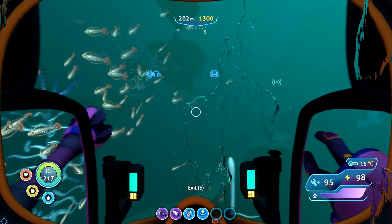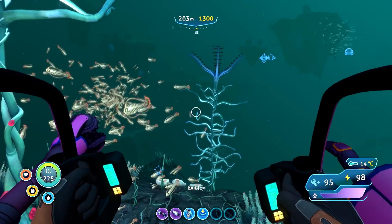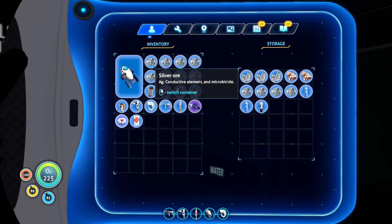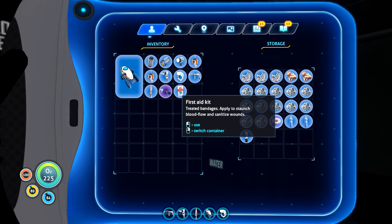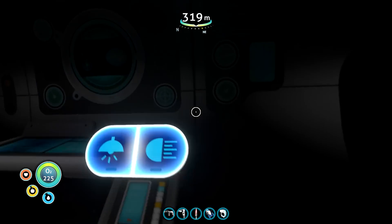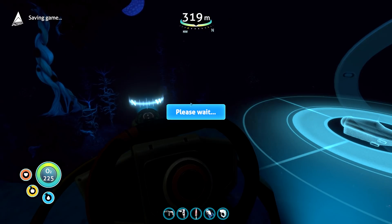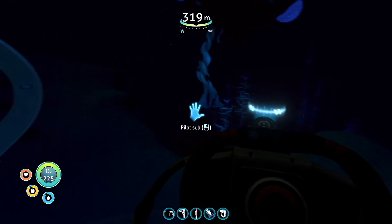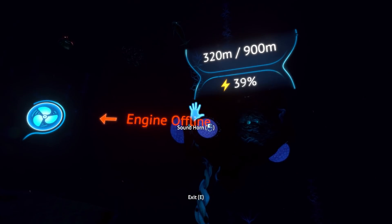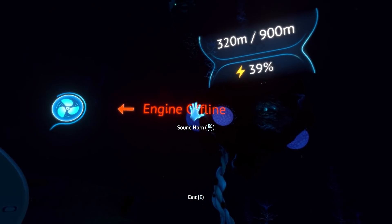Let's return back to home base - and by home base I just mean the cyclops, which is somewhere looking at me. There it is - I'm coming, buddy! Okay, it sounds like something is trying to bash its way into my ship, which would not be good. Let's save. I kind of want to go explore these little things a little further. 39% power. I can just click the things on - nice. Engine on, powering up.